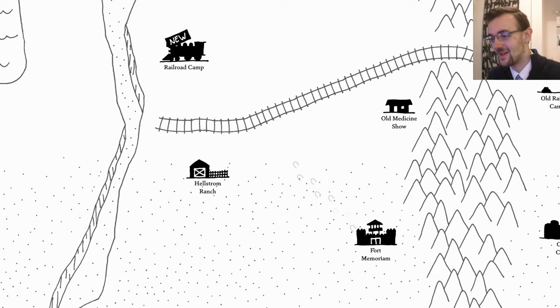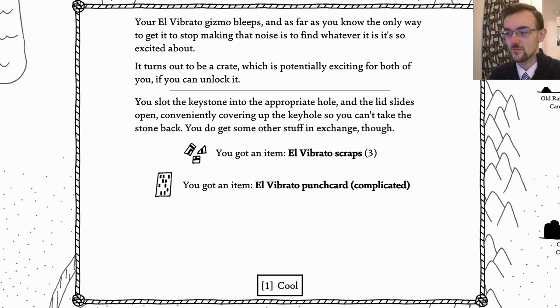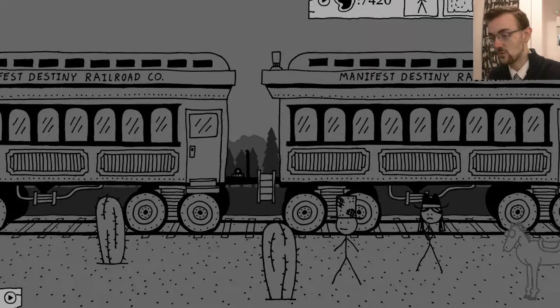Your little El Vibrato gizmo bleeps - as far as you know, the only way to get it to stop making that noise is to find whatever it's so very excited about. It turns out to be a crate - potentially exciting. I may have a keystone so I'm going to do that. You slot the keystone into the appropriate hole, and the lid slides open - conveniently covering the keyhole so you can't take the stone back. You get some other stuff in exchange though: three more scraps and an El Vibrato punch card. This piece of thick paper with dozens of square holes punched in it looks like the ones used for the census, but way more complicated. Maybe the professor will be interested in that.